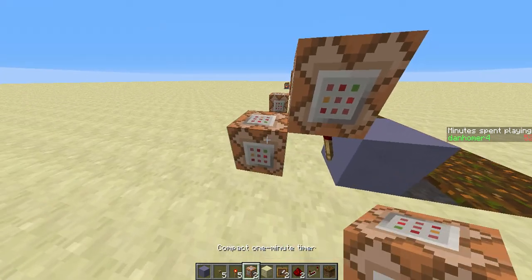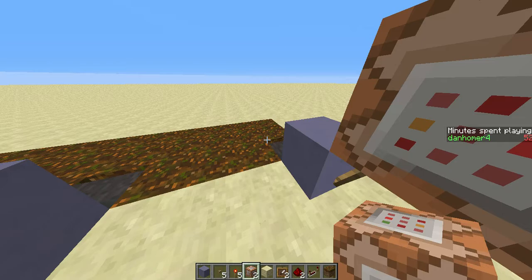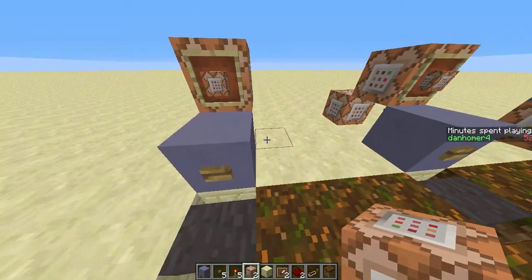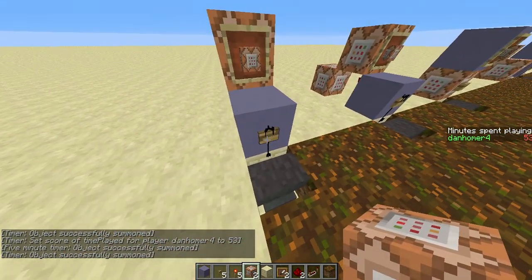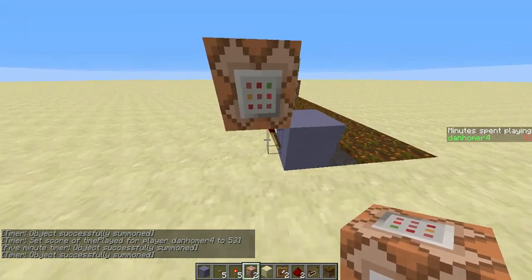This can also be modified where the iron block is there, so that it's only 1 tall instead of 2, but it'll be 4 long. It has to be a wooden button because arrows can only trigger wooden buttons and not stone buttons.